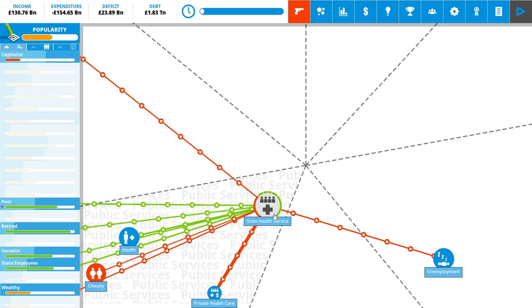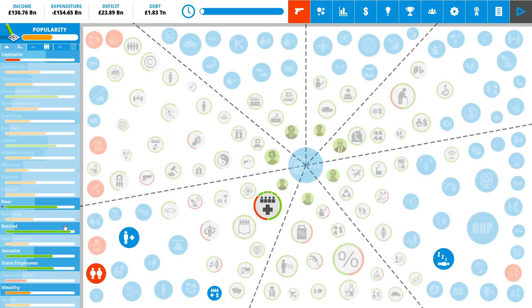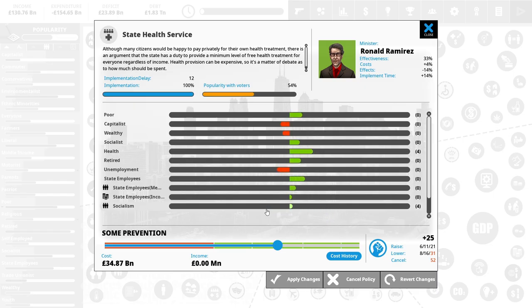Capitalists don't like the state health service because they'd like you to be paying for private healthcare. The wealthy don't feel like it's worthwhile either. But everyone else loves it. Also you can see the most recent opinion — poor people don't like us because we just taxed alcohol by quite a lot, so we can maybe get them back by raising support for the public health service. The issue is the more we put in here it's going to cost a lot — we're going up in billions for even a very small change.